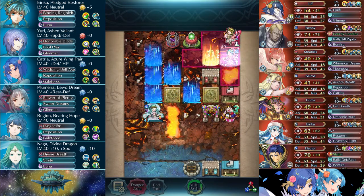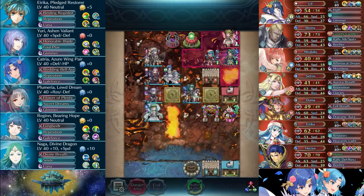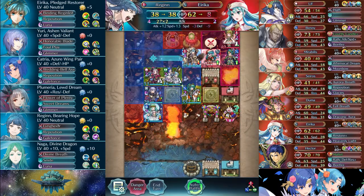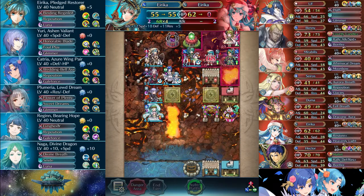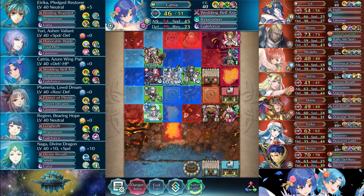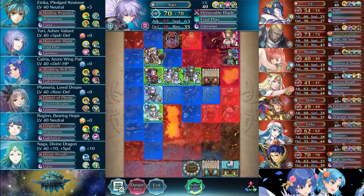The rest of this is just triangle attack abuse. I did have Erika take herself out, and then I had her Canto away, and then I used some warp shenanigans after taking some thinking time to figure out what exactly I needed to do to get the job done.